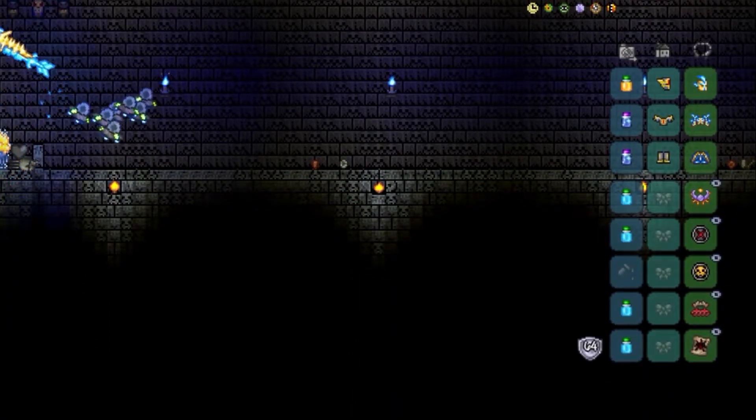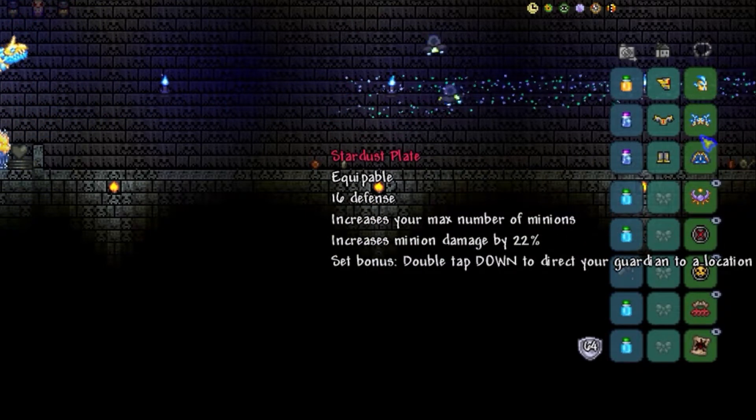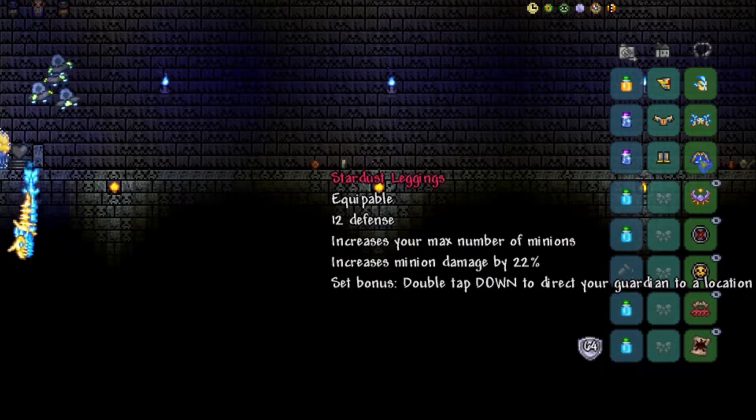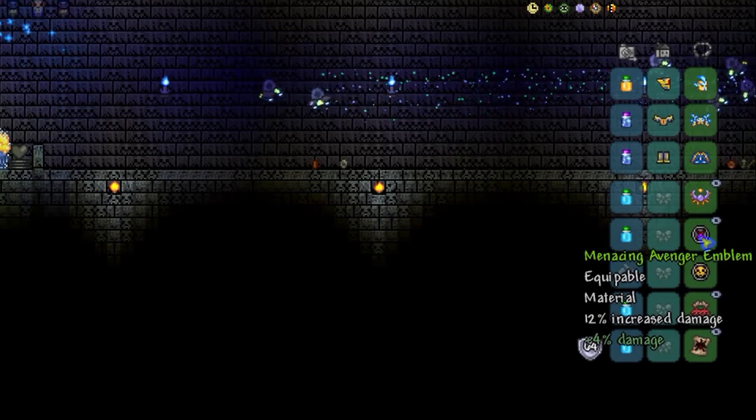I've shown you my armor here. This is endgame stardust armor. It's the best available for the summoner strategy here. It'll boost minion count by a total of five. The only drawback is somewhat weak defense, but with the enemies not really approaching you, it's pretty awesome.